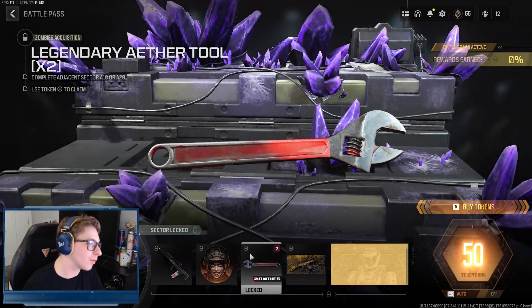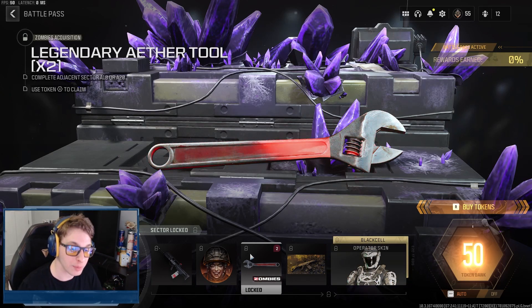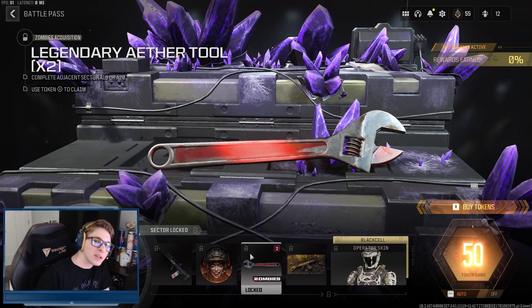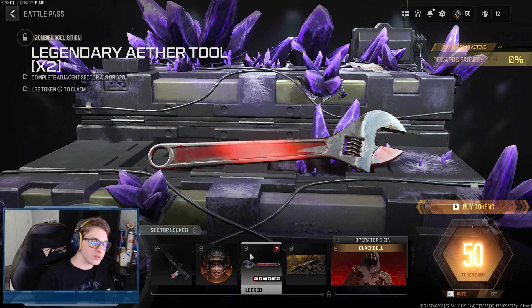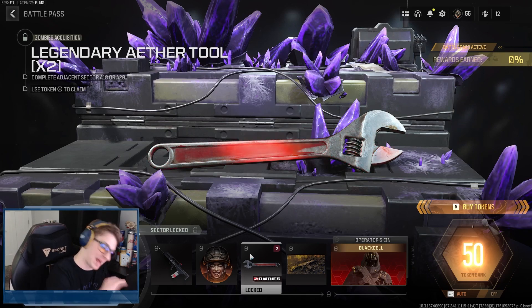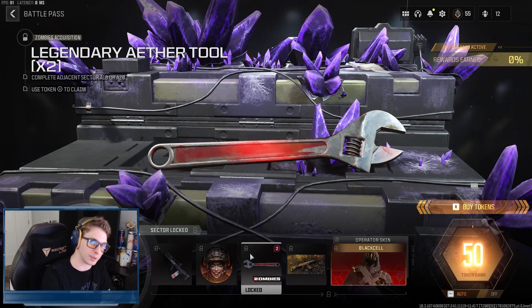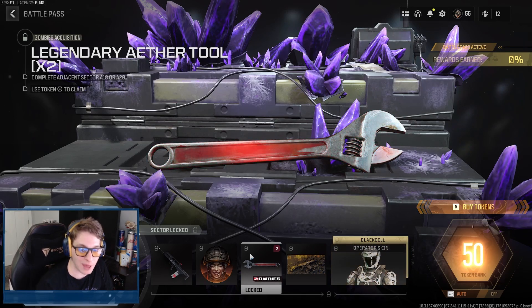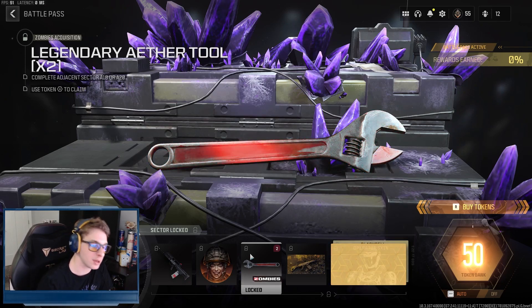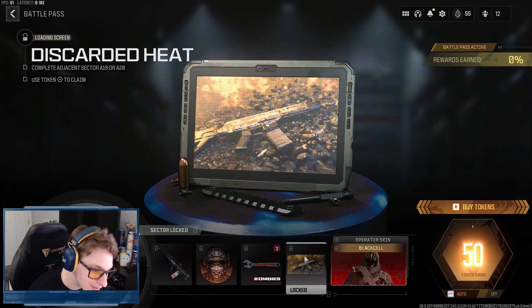Also in Sector A19 we get a zombie acquisition — a legendary aether tool, which is orange rarity, and we get two of them. A tip: you can earn a calling card by exfilling with max perks and two orange-rarity weapons at Pack-a-Punch 3 — I believe ammo mods may be required too, so double-check that. If you're going for that calling card, you can tombstone your way to getting some extra points before that game. Also in this sector there's a very sick Discarded Heat loading screen.